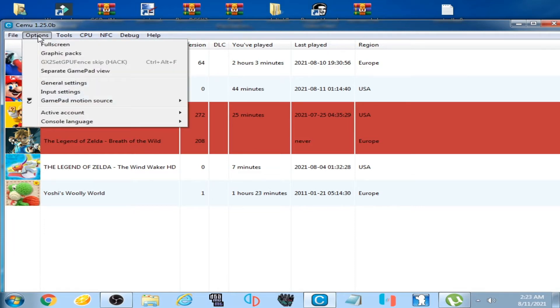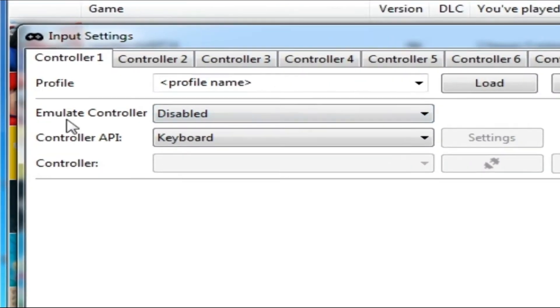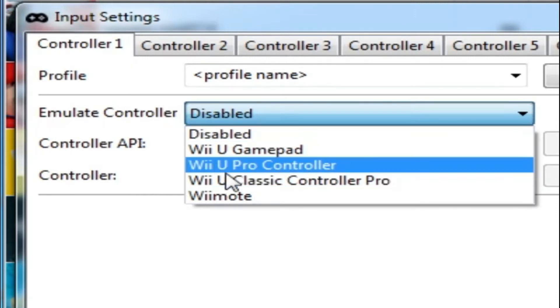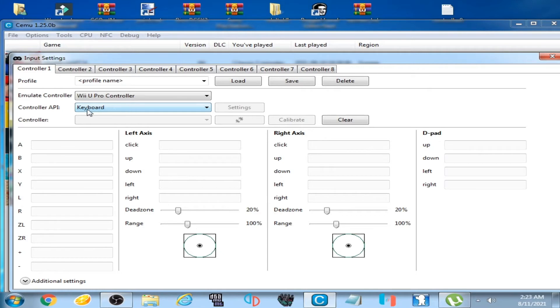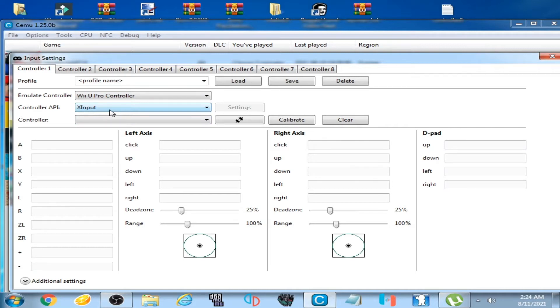First of all, go to Options and click on Input Settings. As you can see, there's the emulator controller — click here. You have to select Wii U Pro Controller. Click here and select keyboard, because we are using a keyboard. If you are using a gamepad, you can select XInput, but we are using a keyboard. Select keyboard and then select Wii U Pro Controller.